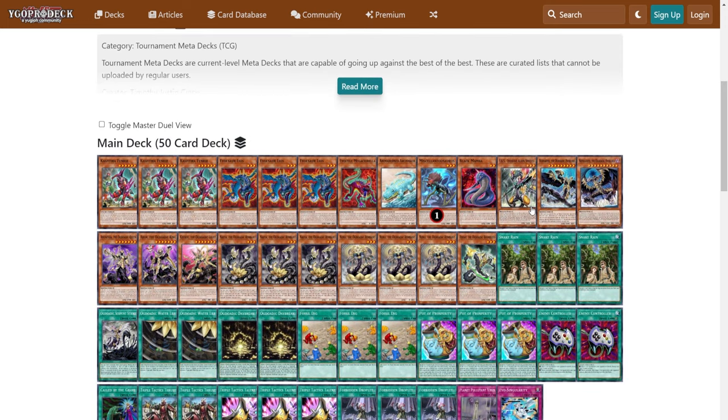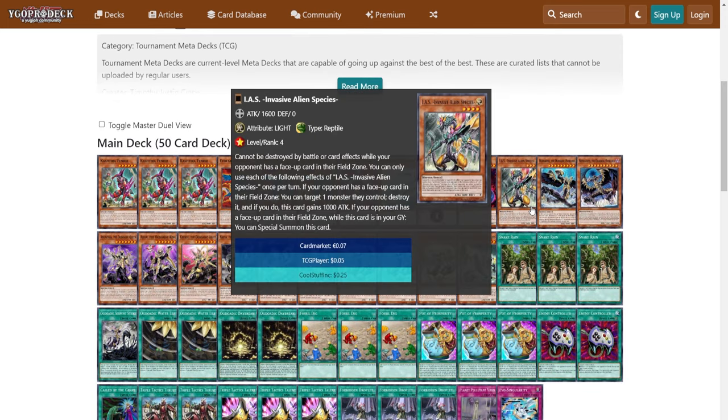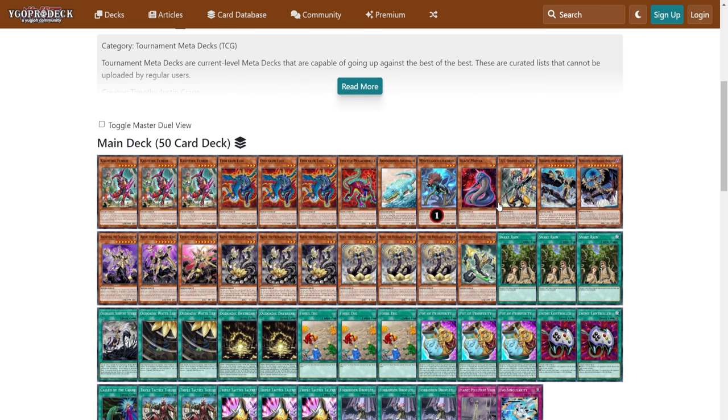Block Mamba as an extender, and we have Mr. Invasive Alien Species. It could punish your opponent basically if they use a deck with a field spell — so like Divine Temple, Fire King Island, maybe Flandreese. It can just pop monsters they control, and then gains like a thousand attack. He also can't be destroyed by battle or card effects while your opponent has a face-up field spell. So it's a really interesting card when you mix it with something like Snake Rain, Nephil Abyss, or even Daybreak.